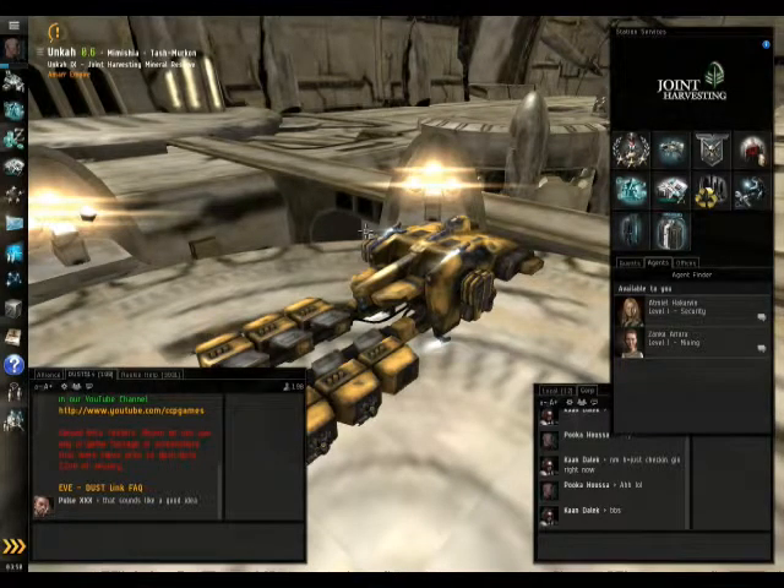Hi guys, this is Puka. This is how you put ore inside of your item hangar.